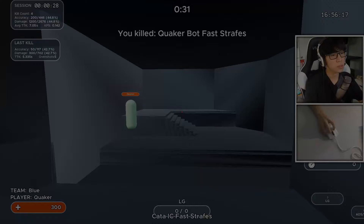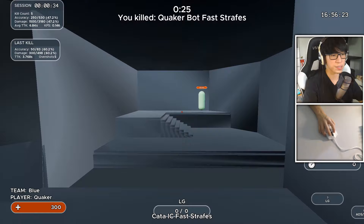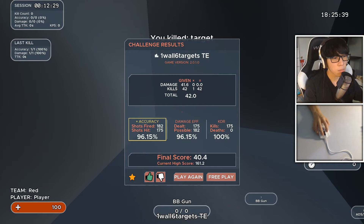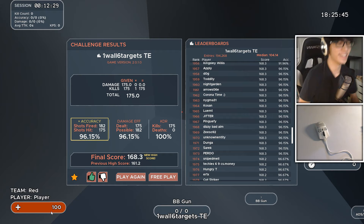I turned it off for two days and recorded some best-of-five averages on various Kovacs scenarios. After 80 runs with and without acceleration, most of the scores were pretty similar, with acceleration showing a noteworthy gap on difficult tracking scenarios like Cat IC Fast Stripes, and higher max scores on click timing scenarios like One Wall Six Targets TE. This doesn't even account for the benefit of being able to turn around more quickly, but it does display the conclusion that I want to have here.